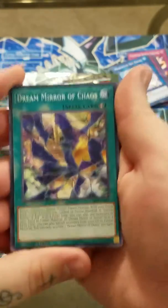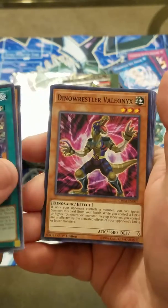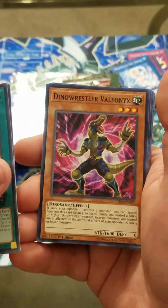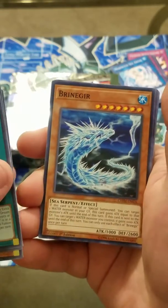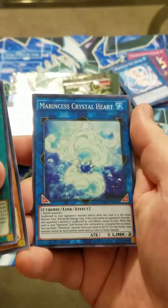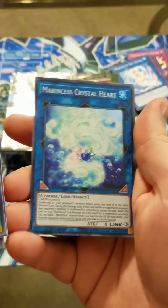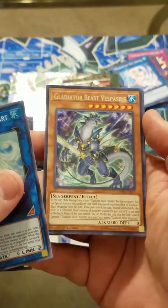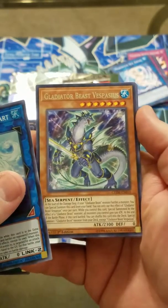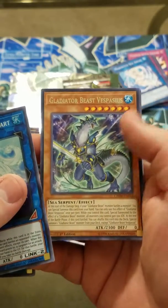Dream Mirror of Chaos. Chobham Armored Dragon. Dino Wrestler Veilonyx. Brenninger. And our foil is another common one out of this set that I've seen - Marincis Crystal Heart. And then here's our promo card, Gladiator Beast Vespasius. Its actual form in the set is a rare. Another Barrel. Aroma Gardening. And Marincis Battle Ocean.